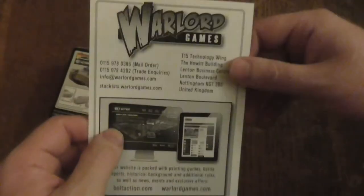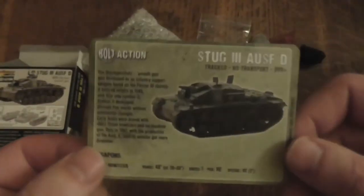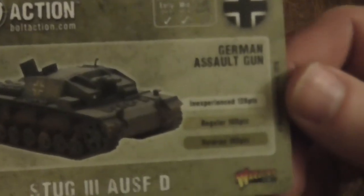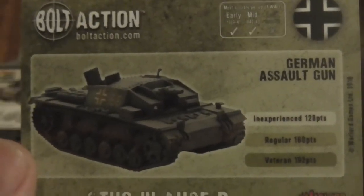Straight away we've got a nice little Warlord resin kit — it's resin. And inside there's a card. It's got the stats on it. Let me zoom in a bit. It's got the points and information about the weapon. So that's a nice little reference card to keep handy — it's not the full rulebook, which is good.